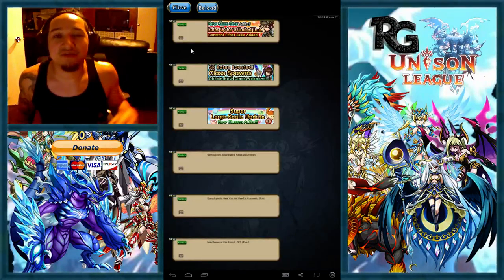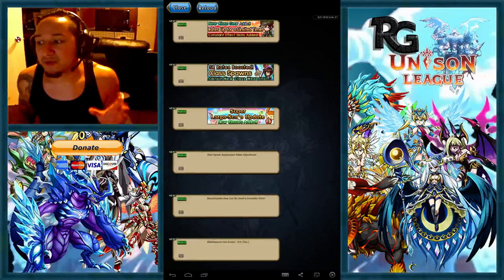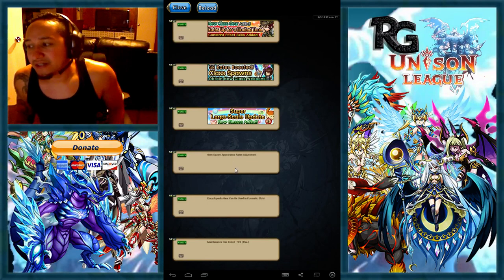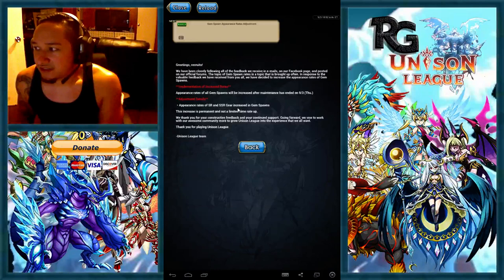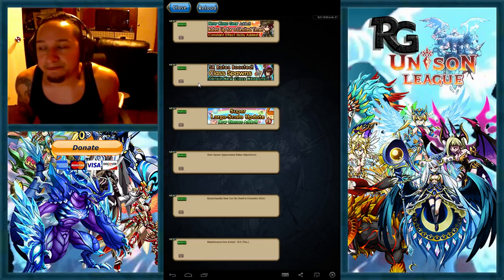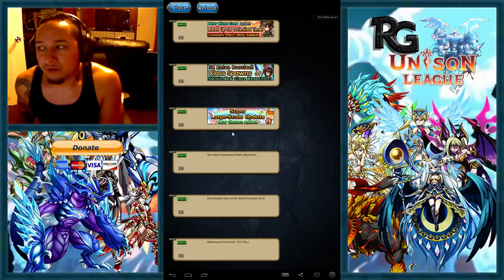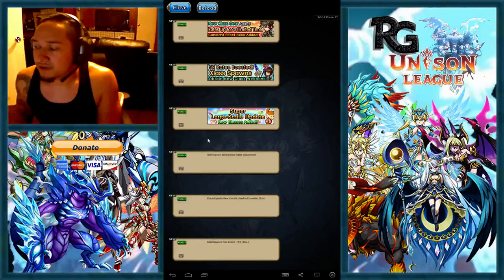I'm going to get through all the stuff that the update is giving us, and also some of the stuff that you guys might want to know about the update and how to access these things. First thing I want to point out is that they increased the gem spawn rates of SSR and SR items. The apparent rate of SR and SSR items increased in gem spawns, and this increase is permanent and not a limited time rate up. My friend's saying that he got like an SSR and two UR-able weapons from a 30 gem spawn, so that's pretty good.